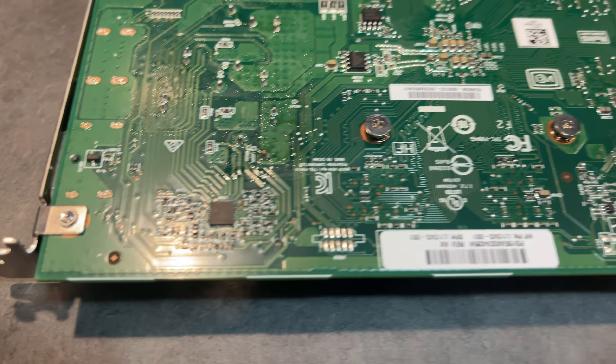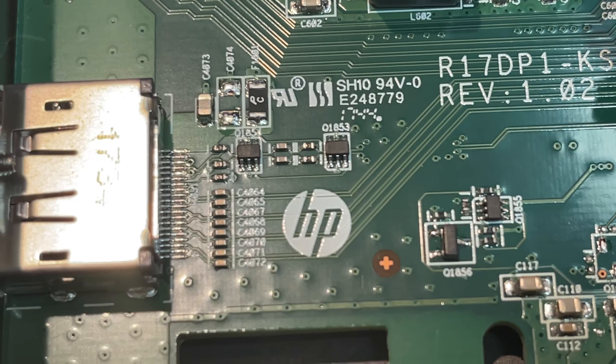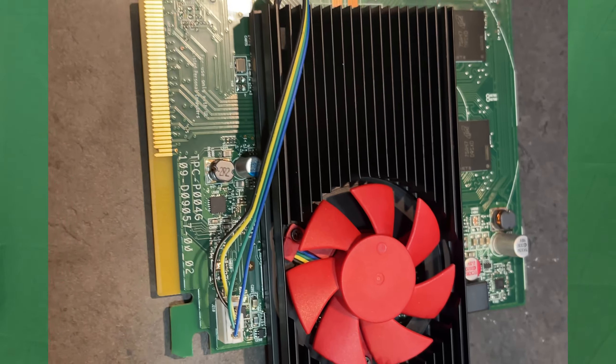The AMD RX 550 was always targeted as a gaming card, but it was always directed towards eSports titles. Can AAA titles actually stand up with this little 2GB card? This card has a base clock of 1100 megahertz with a boost clock of 1183. The RX 550 varies wildly, but this one has a 50 watt TDP with a 250 watt suggested PSU. This is an HP pre-built OEM graphics card and it really doesn't look like much. It's got a tiny little fan, so I expected temperatures to be high.